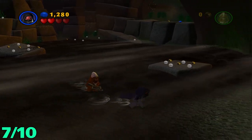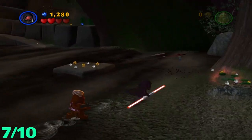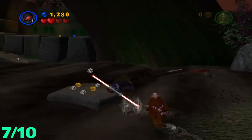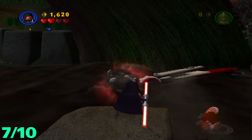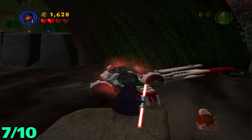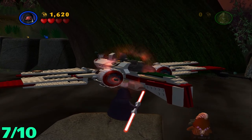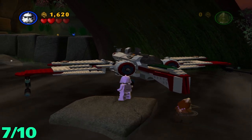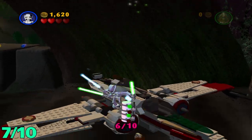For the next minikit, it'll be in this next area — kind of a swampy area. After you take out the droid commanders and the rest of the droids to stop them from spawning, you're gonna use the Force on this ship over here. Once you get that up, I believe you need to use a high jumping character to hop on top of this and then grab the minikit.